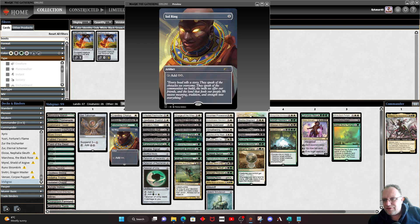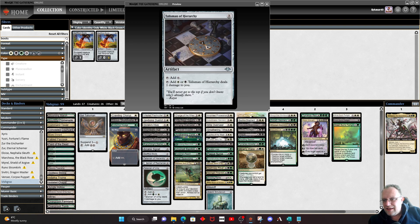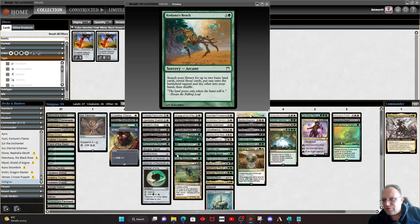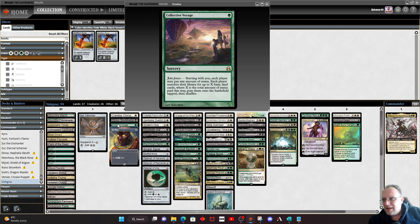On the ramp side of things: Sol Talisman, Sol Ring, Arcane Signet, and each of the talismans for the respective colour pairs. We've also got Cultivate and Reach to go and find some basic lands — we're playing four of each. And one other bit of ramp: Collective Voyage. I'm quite happy to help my opponents ramp; it makes games quicker and more interesting, and it really does help sort your mana issues out.